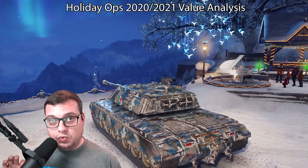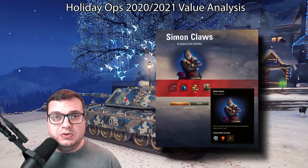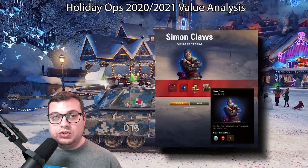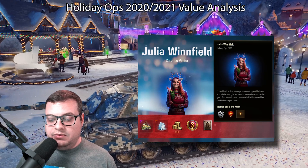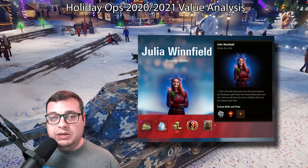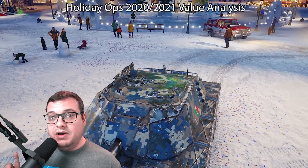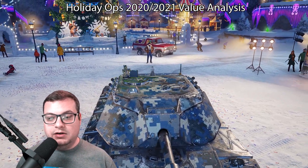There is something missing from the boxes this year, which is actually great. The past two years, they included a unique commander only found in Holiday Ops crates — Simon Claus and Julia Winfield — double zero skill crew commanders who train twice as fast as any zero skill commander and three times faster than average crew. They were the best crew members in the game hidden behind a paywall with a random drop chance. I found this absolutely reprehensible. I'm really happy to see this year they pulled that commander out and made them available through missions instead, with unique Chuck Norris voice lines.